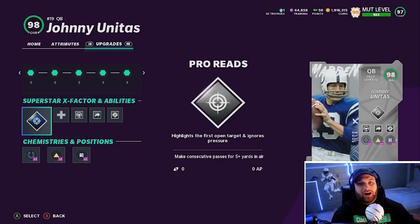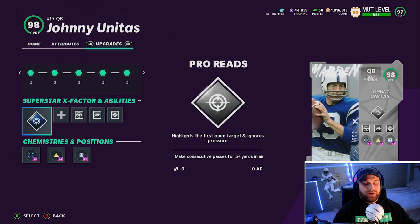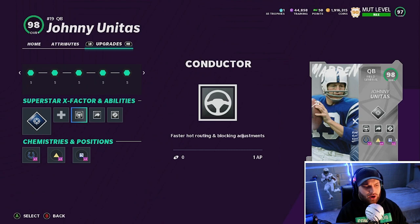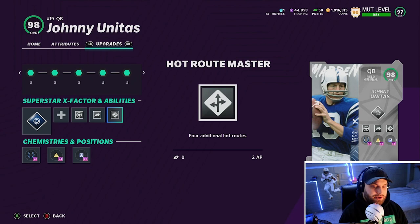Anyways, we have Johnny Unitas right here. If you guys want to get another quarterback, we're going to check out his release, how good he truly is. Taking a look at the card, we do have Pro Reads on him — the X Factor. We have Go Deep on him as well. We're missing one slot, so I'm going to put Baker back in as backup. We have Conductor, Gunslinger, and Hero Master — the abilities somebody would normally be using.